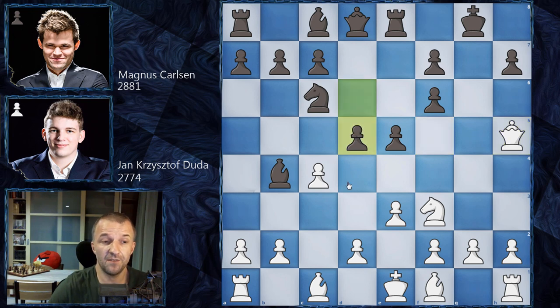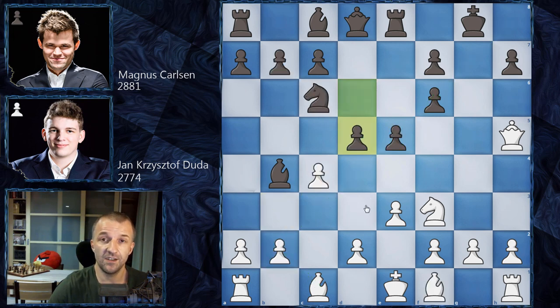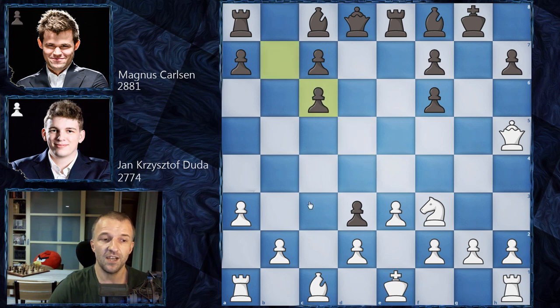Magnus plays d5. The normal continuation here is bishop on d3 — that's usually played — and after e4, c takes on d5, e takes on d3, d takes on c6, b takes on c6, and b3 making space for the bishop. However, Duda goes for a slightly different line and plays first a3, kicking the bishop. Bishop f8, and now bishop d3 — very similar but a slight difference. We have e4, c takes on d5, e takes on d3, d takes on c6, b takes on c6, and now b4.